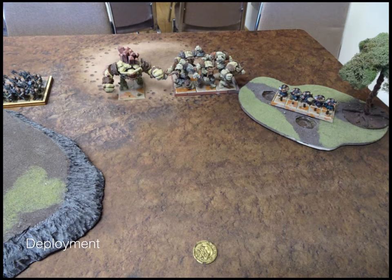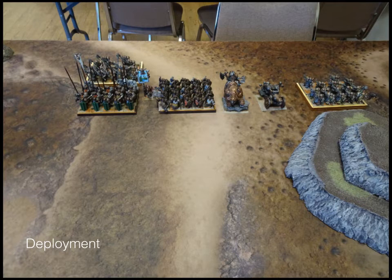Moving to deployment — this is the Dwarves deployment from right to left. We have Rangers in the trees, Earth Elemental Horde, Greater Earth Elemental, and as always the Stone Priest is behind him. On the other side from right to left: Flame Belcher, King on a Large Beast, Ironclad regiment. The flagger between them is the Healing Charm character. Bull Worker regiment, followed by another Shield Breaker regiment.